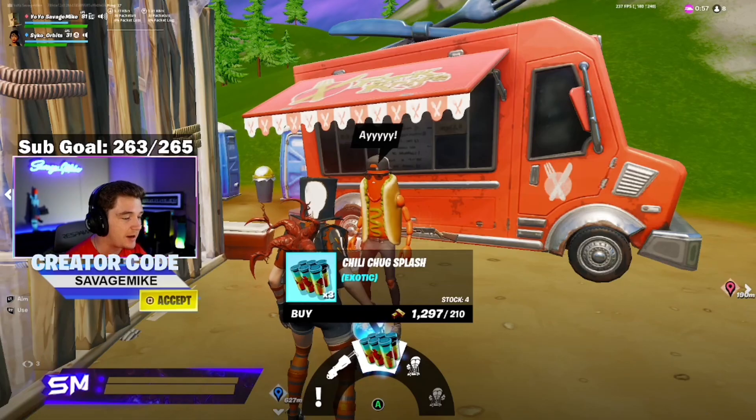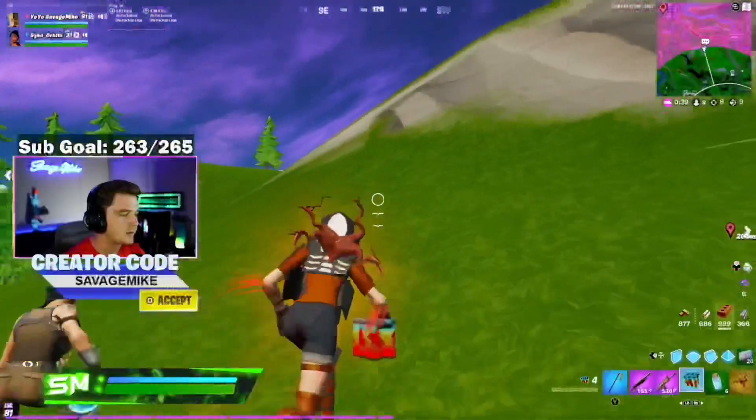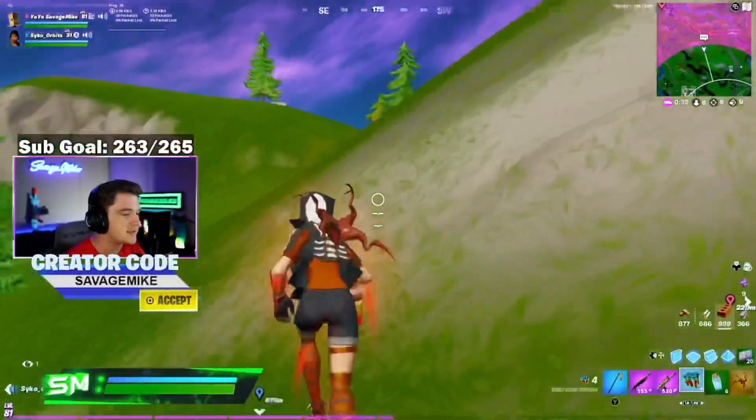You can buy the new exotic chili chug splashes at the Glizzy. This is a really cool and fun item. It gives you 20 health or shield, and gives you the peppered up effect when you splash it, so you can run faster.